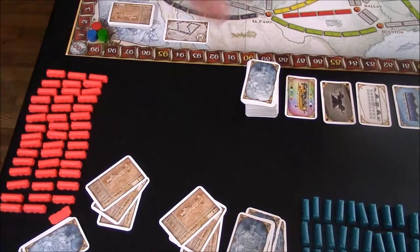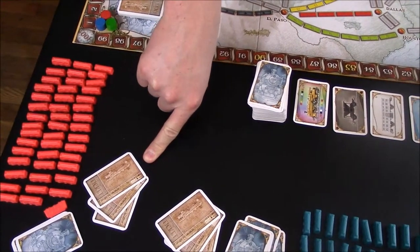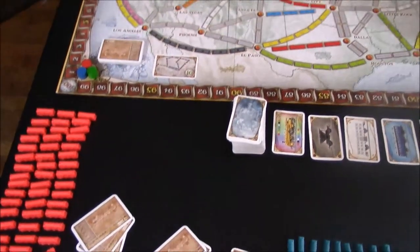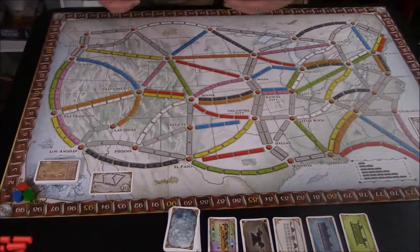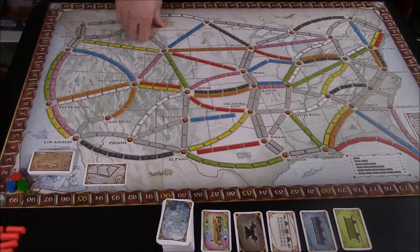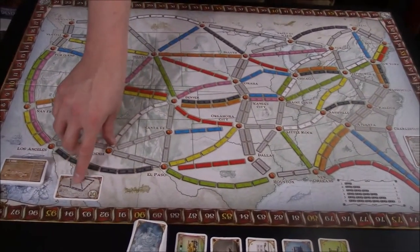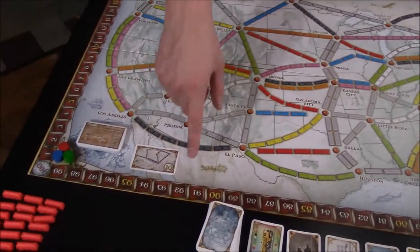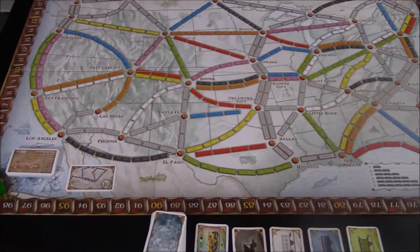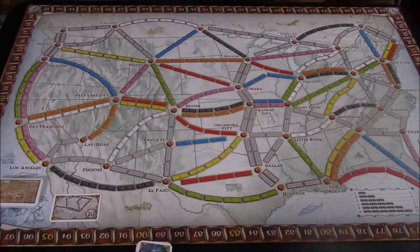If a player decides to get rid of one of the destination tickets, they will place it on the bottom of the destination ticket deck. The reason a player may want to get rid of a destination ticket is because they may have one that is very difficult — say from Seattle to Miami — that they do not think they will be able to complete by the end of the game. Once you have done that, place the longest continuous route card near the board, decide who goes first, and play will continue in a clockwise direction.